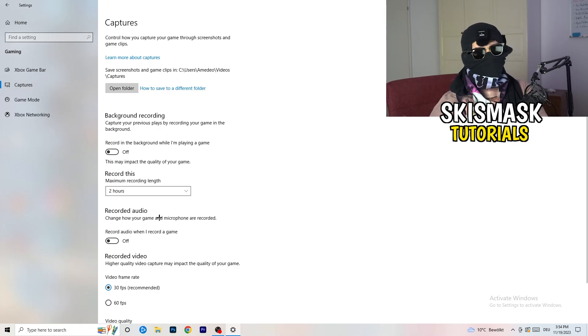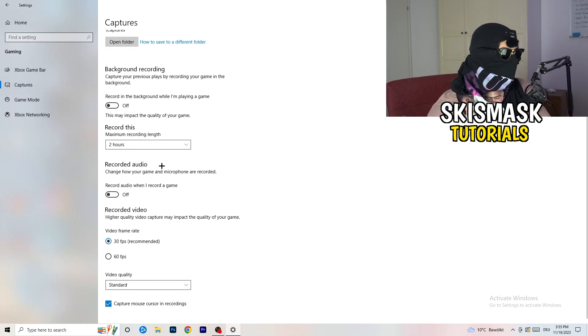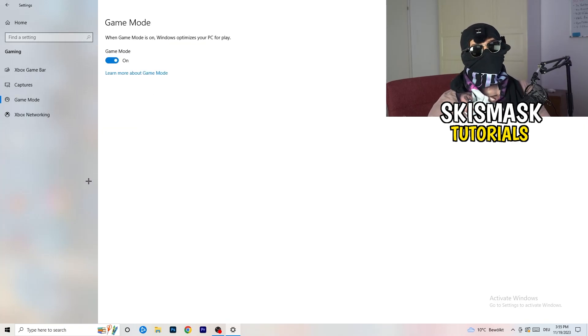In Gaming settings, click 'Captures' on the left. Go to 'Background recording' and turn off 'Record in the background while I'm playing a game.' If you want to record, use proper software like OBS — don't use Windows recording as it takes a lot of performance and can cause your game not to launch. Also go to Game Mode and check whether on or off works better for your specific PC.